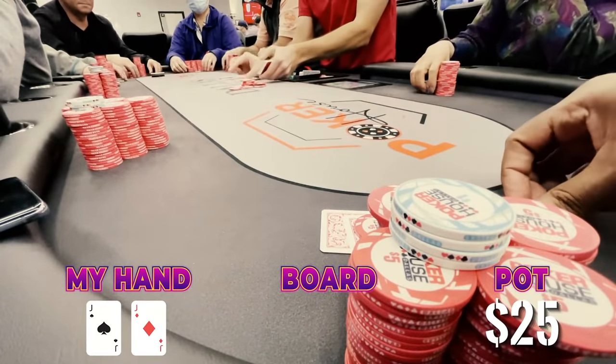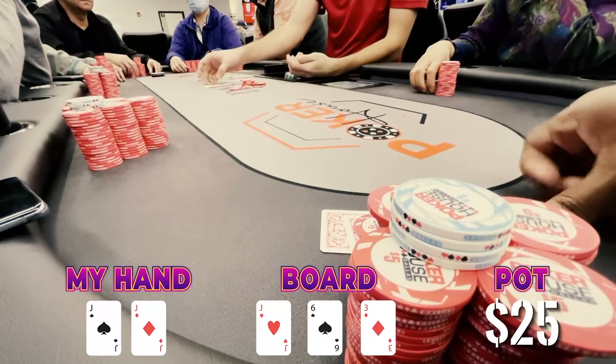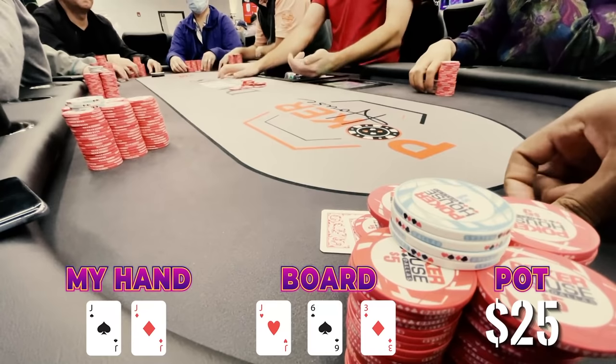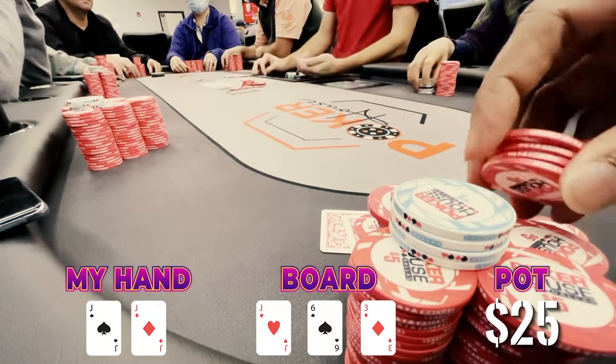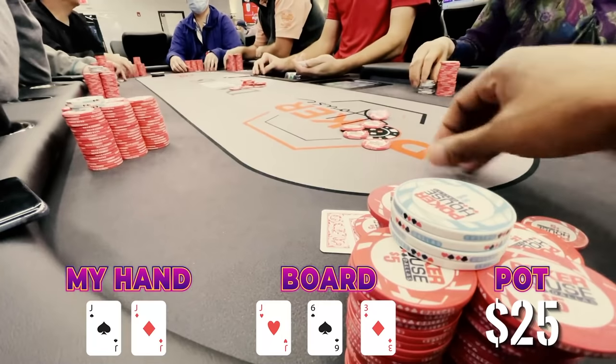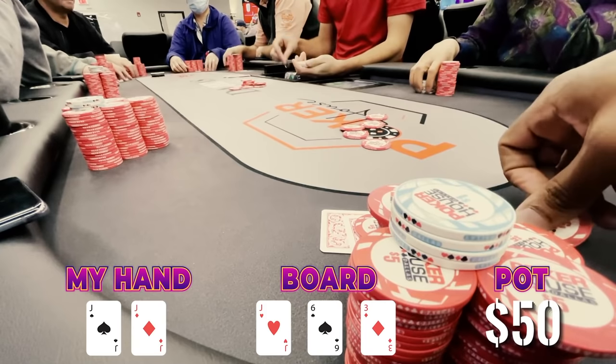Jacks can be difficult to play, but now when you drill it — look at that, Jack in the window. All we need now is our opponent to shove his whole stack in, but he doesn't, so we go ahead and bet out $25. He shuffles his chips, thinks about it, then decides to call.